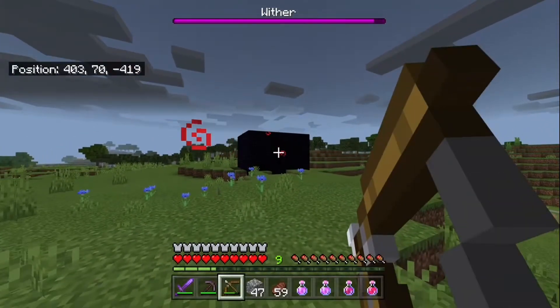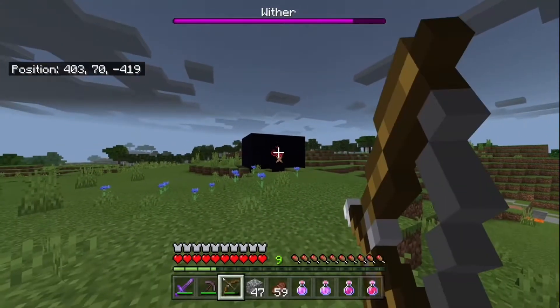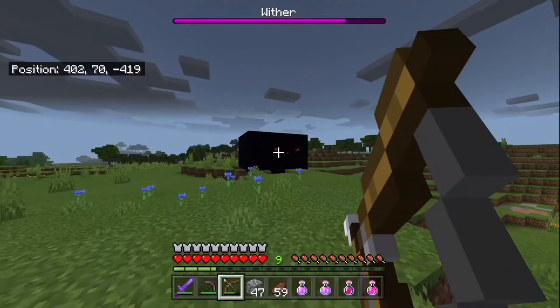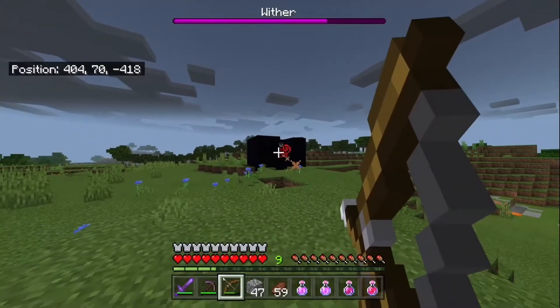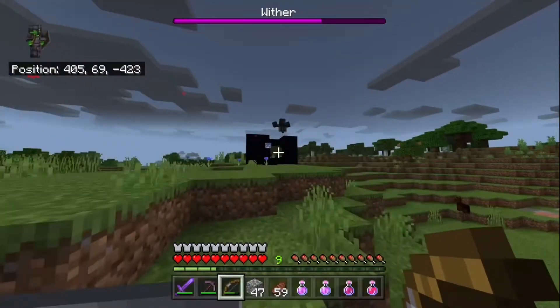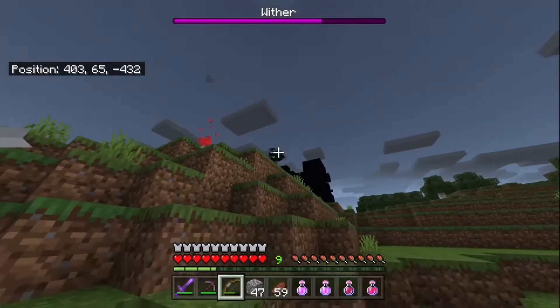What you want to do — it does eventually blow up the obsidian — but you can just take a few shots at the wither while it's in there. If you're lucky you might get as much as a third or a quarter of its health. As you guys can see, it's only just starting to blow up and we've almost taken a third. It only just flew out and we already took a third of its health — that's always good.